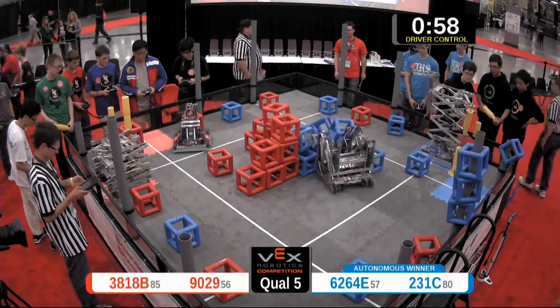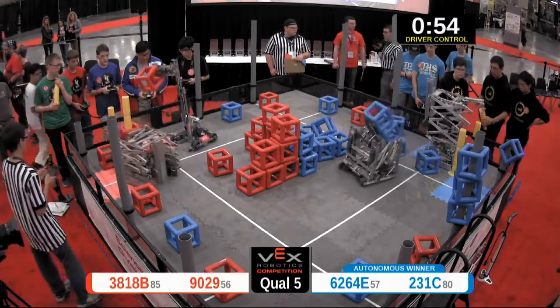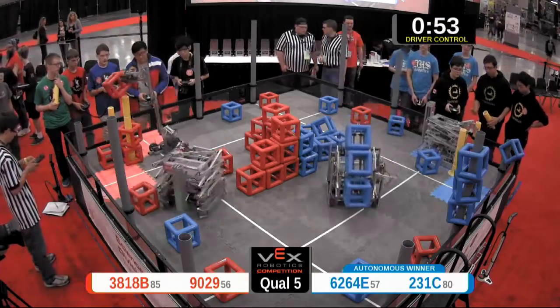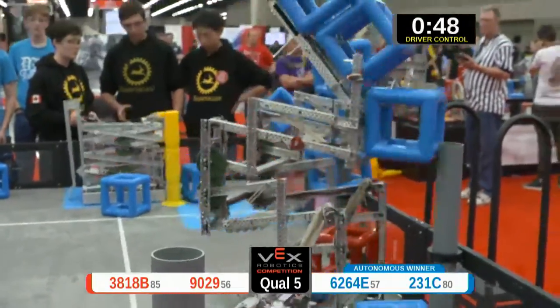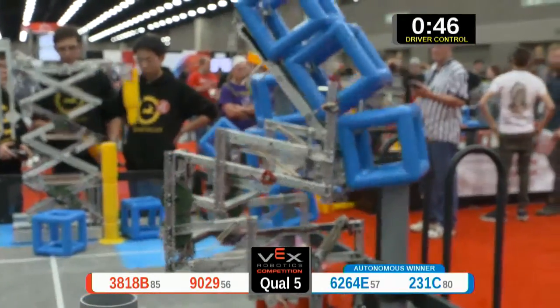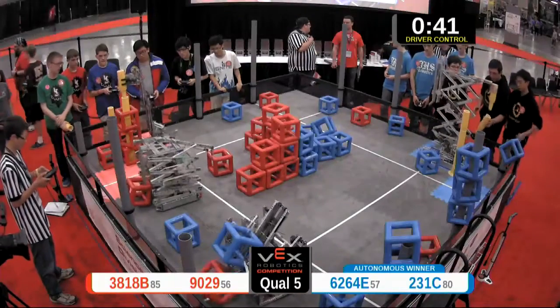In the meantime, 62 and 64E looking to drop another Skyrise link in there — slam dunk, nice job. Not to be outdone, Red on the other side adding cubes and Skyrise pieces, slowly but surely, a very methodical approach. Blue with a five-point score right there.